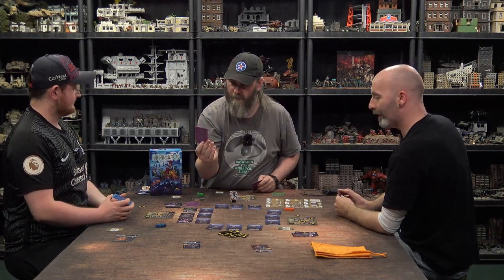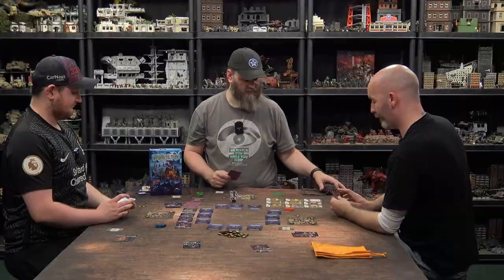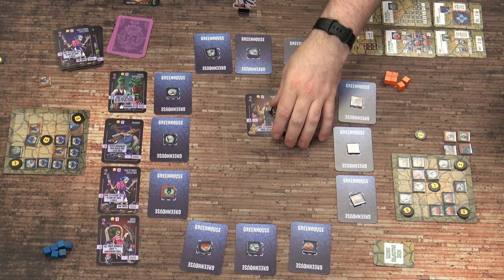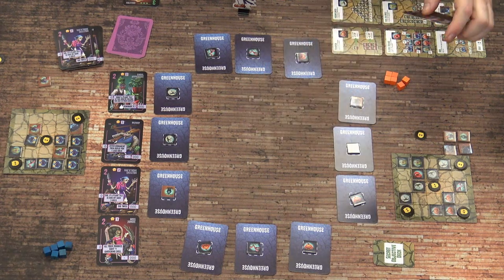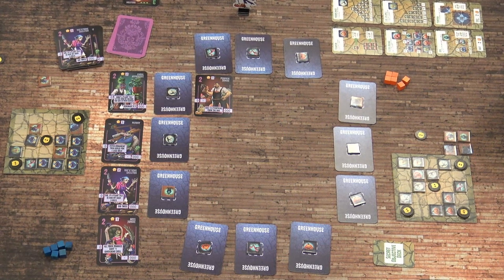And we get a boss zombie. Boss zombie gives you plus one gardening on your zombies, which is nice. I'll place him there — so many snaps on the board.